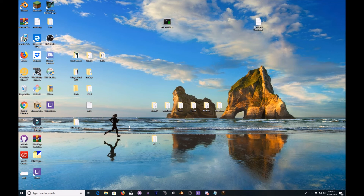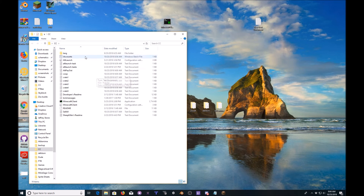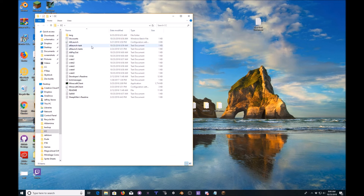First things first, before we get started you're going to want to follow the link in the description and download the files if you do not have them already. You will get this folder. You will have to unzip it — figure that out on your own. Once you unzip it you're going to have everything you see in here.